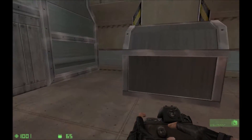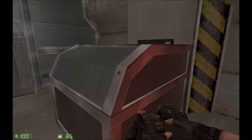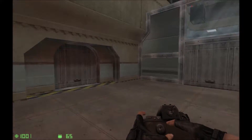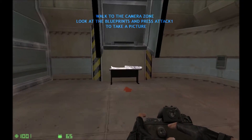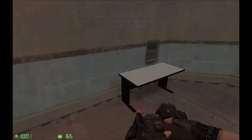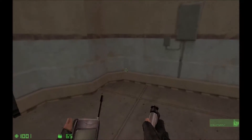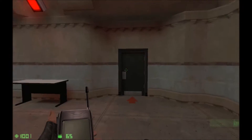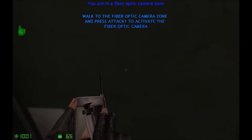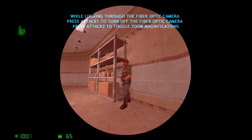Pick up the digital camera to continue. This sat-enabled digital camera is used to relay tactical data to command and control from the field. Take a digital picture of sensitive equipment on this table to continue. The fiber optic camera can be used to analyze tactical situations without revealing yourself to potential threats. Take up the fiber optic camera and use it in the fiber optic zone to see what lies on the other side of that door.